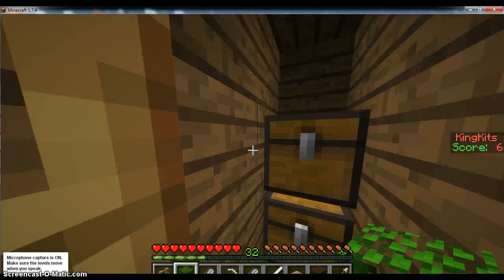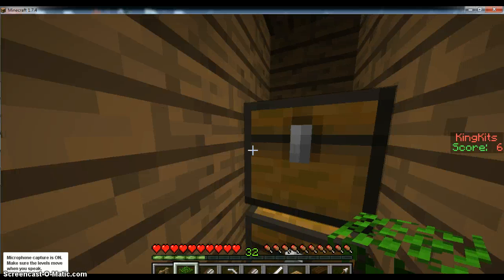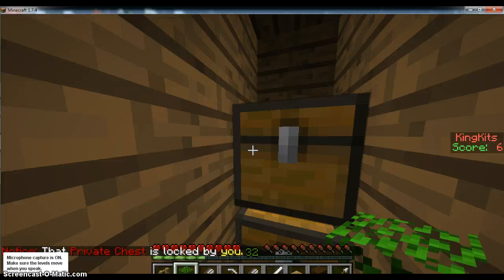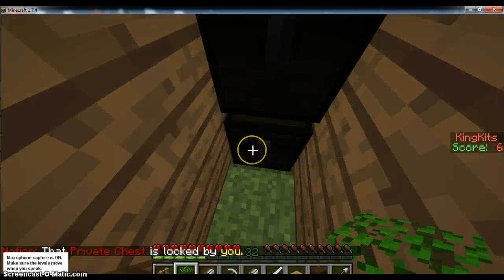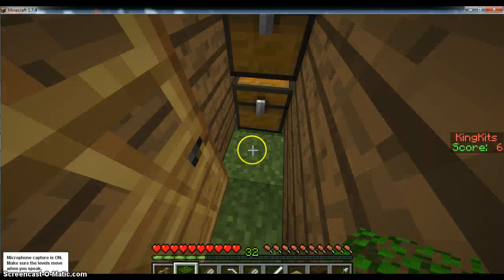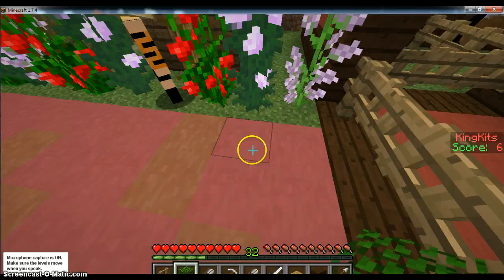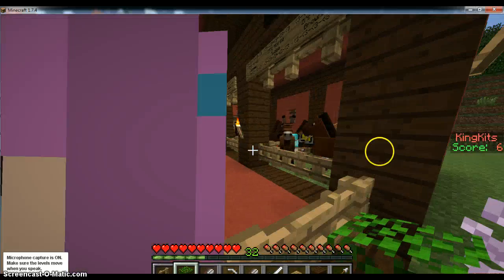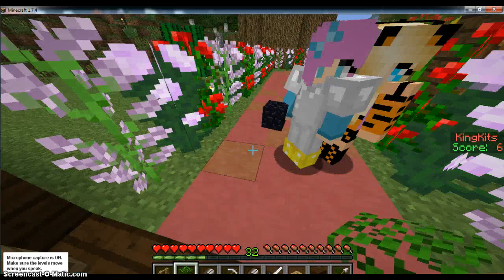And then in here we have our flower shed. The top chest has two-high flowers in it and the bottom chest has one-high flowers in it. We found a flower forest but it was really far away so we didn't record. I got over a stack of every colour tulip and alliums, so it's all nice and pretty. We've also got some more horses — we're going a bit over the top with the horses.